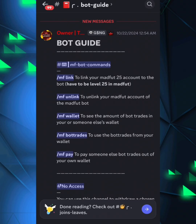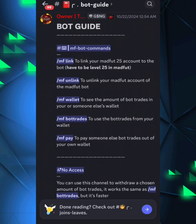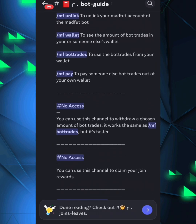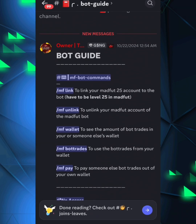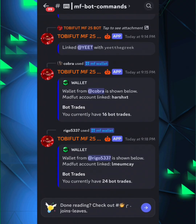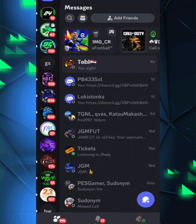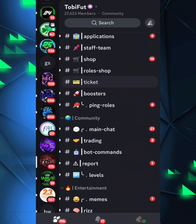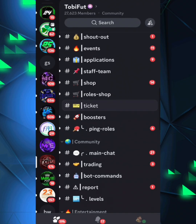There's a bot guide and bot update channel that shows you the basic things you need to know — bot commands for linking your account, checking your wallet, withdrawing bot trades, and checking whether the bot is currently up or not.